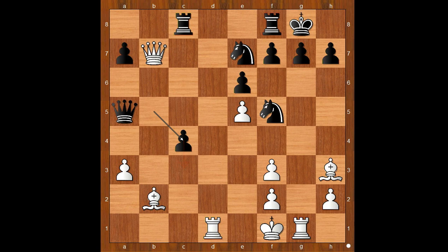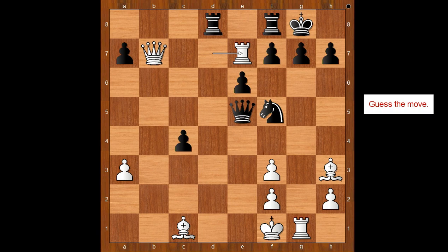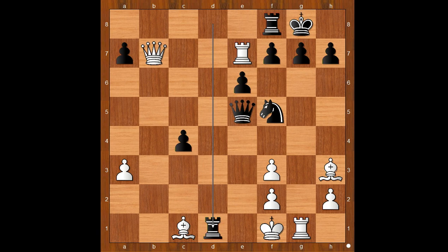The game continued: rook to d1, b takes on c4, perhaps intending c3. Bishop to c1, queen takes on e5, b5 — black is now two pawns up. Rook to d7, intending to exchange his rook for two knights. How would you continue here? Nakamura played a very cool move: rook from c to d8, allowing white to take the knight.